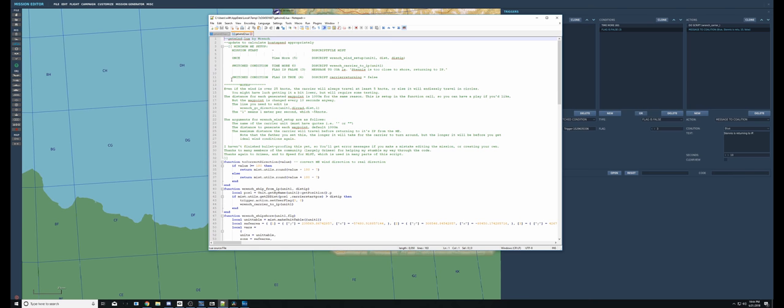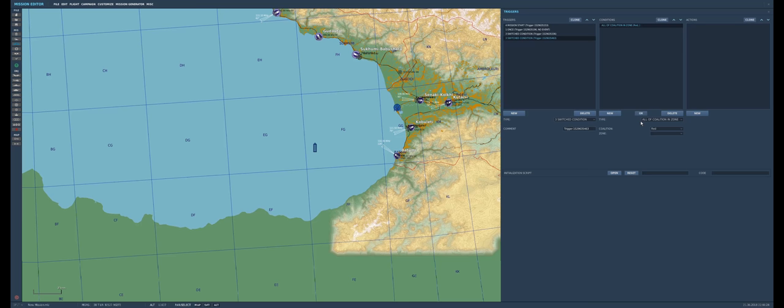The last trigger we need is Switch Condition Flag Is True 4 — remember the last one was Flag False, this one is Flag True. Then Do Script with the carrier returning false. That basically just toggles the carrier between the returning state and the wind-following state.